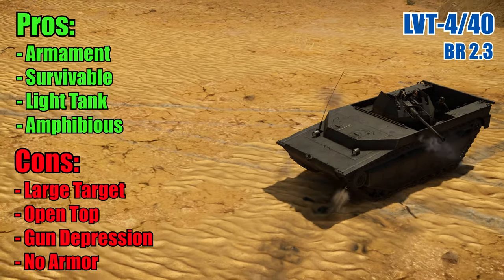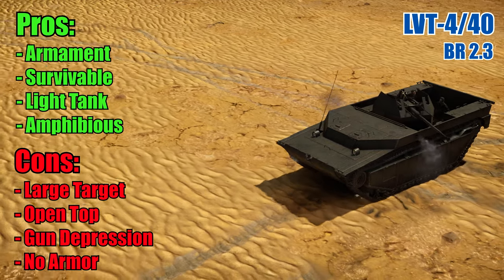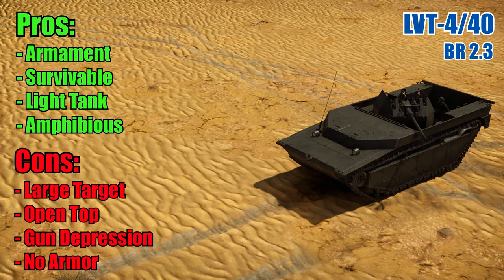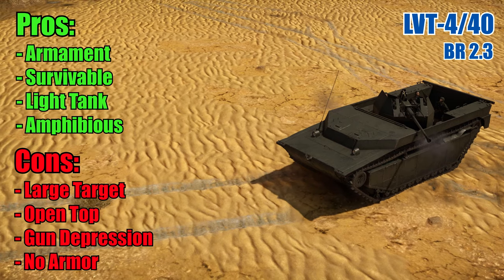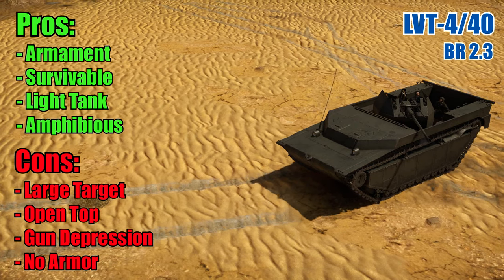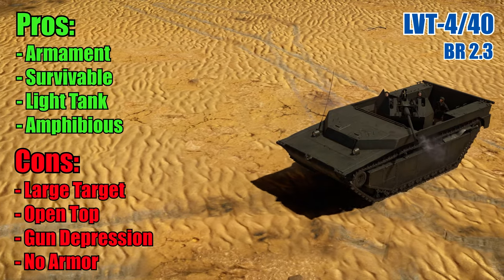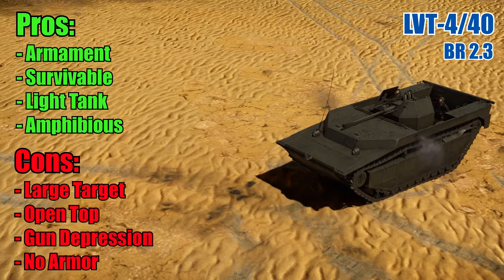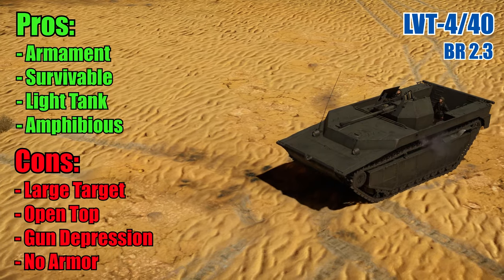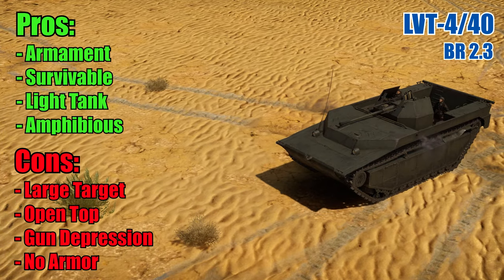Luckily they are sitting so deep in the hull that it's very difficult to be machine gunned to death from the ground, so there's a small pro in there as well. Poor gun depression: the biggest con for the LVT is in my opinion the very low gun depression with only minus 3 degrees. Since the guns are located fairly high on the chassis, you will have blind spots all around the vehicle close to you where you cannot aim. Furthermore, the lack of gun depression will make it almost impossible to not expose a massive hull when trying to aim downwards from an elevated position.